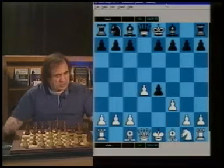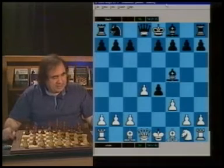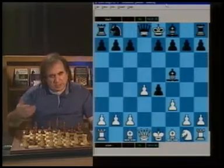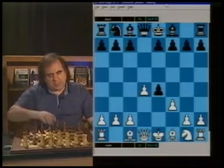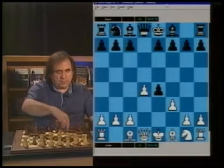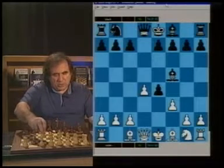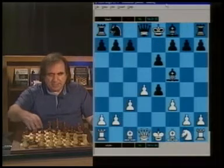The main move is f3, so let's continue with f3. We go Bf5. Probably White plays c3. We don't want to develop White's pieces by taking on f3. We're going to develop our piece and maintain the extra pawn. If White goes c3, we go e6, Be3, and White is waiting for Black to take on f3 to develop the knight with tempo.